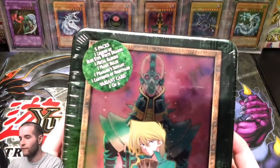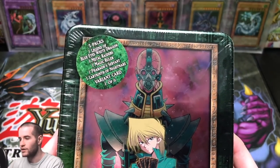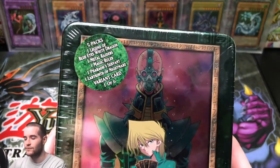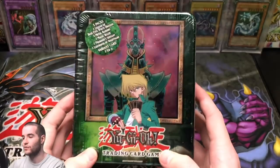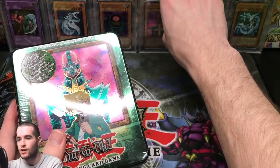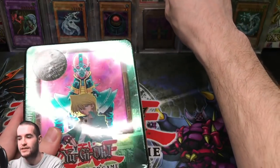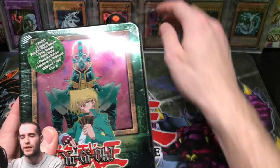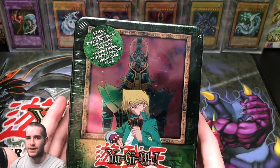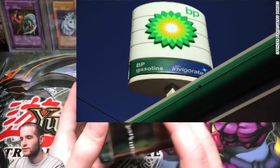Check this out — we've got five packs: one Legend of Blue Eyes White Dragon, one Metal Raiders, one Magic Ruler, one Pharaoh's Servant, and one Labyrinth of Nightmare. Those are the first five sets of Yu-Gi-Oh, one pack each. We've got Jinzo himself — a PSV First Edition Jinzo. If we could get a BPT grade on that tin, that'd be amazing. Let me know in the comments what BPT stands for — I know the T is for tin but I don't remember what BP stands for.